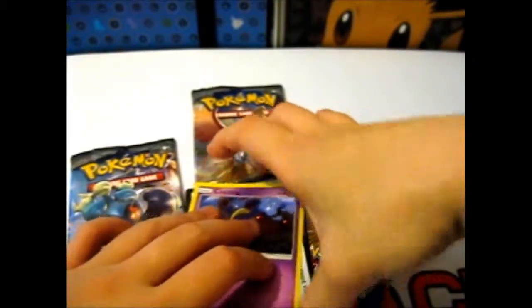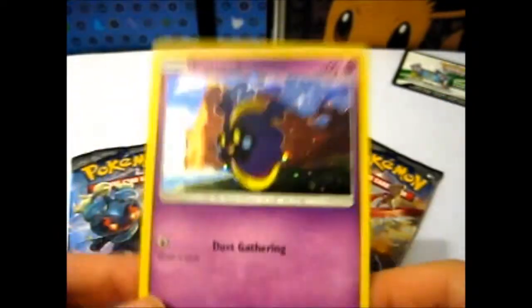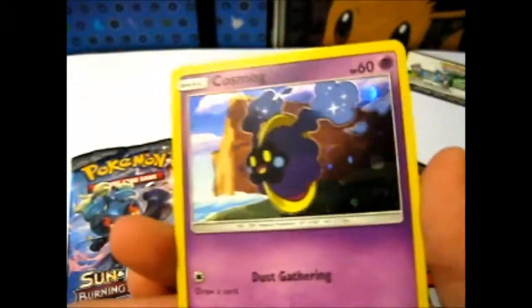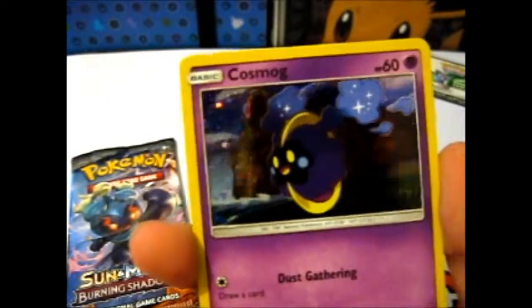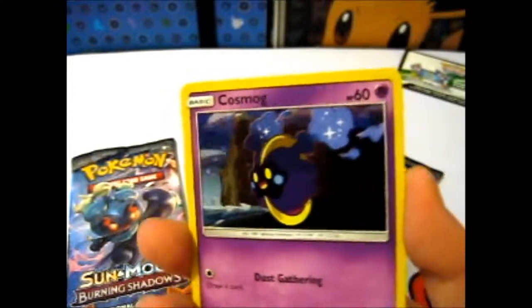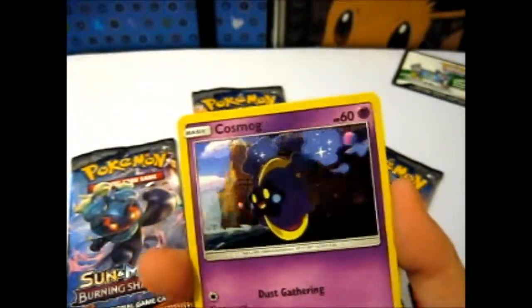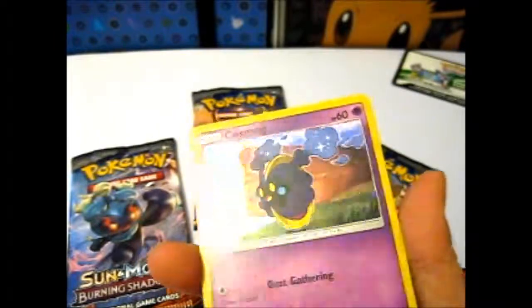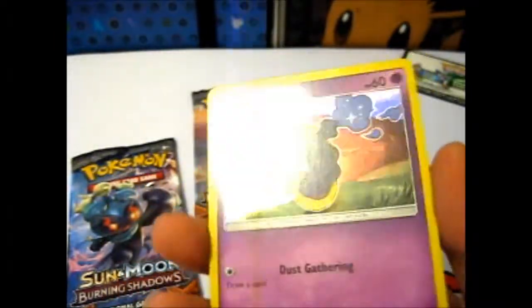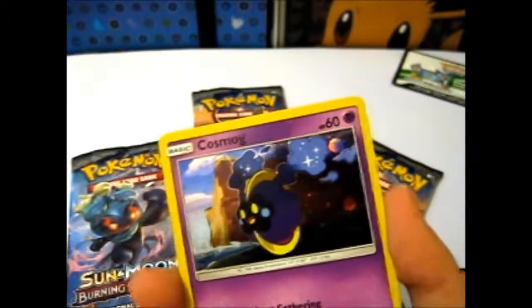Without revealing the code. Here we have the awesome galaxy-ish holographic effect there — or foil effect, however you want to say it. It goes with the little sparkly bits.